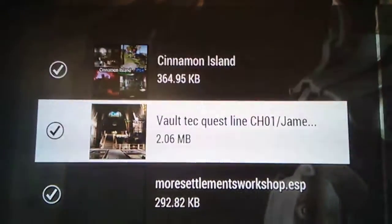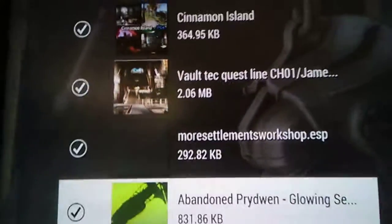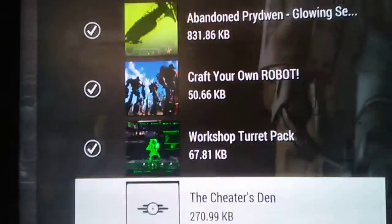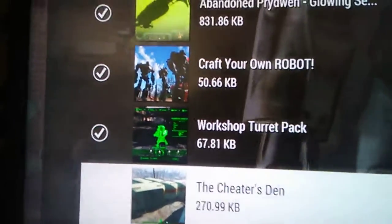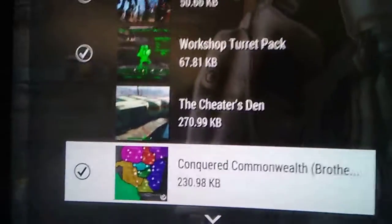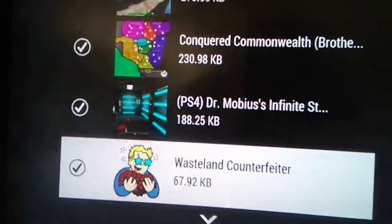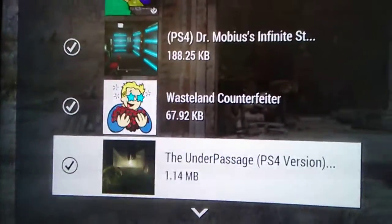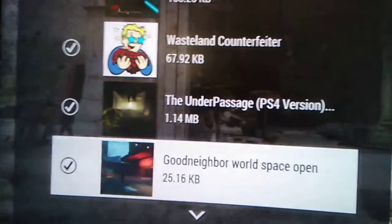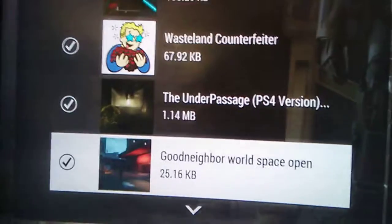Starting with Cinnamon Island, Vault-Tec Questline, More Settlements, Abandoned Prydwen, Craft Your Own Robots, Workshop Turret Pack, The Cheater's Den, Conquest of the Commonwealth Brotherhood, Mobius Infinite Storage, Wasteland Counterfeiter, The Underpassage, Good Neighbor World Open Source, Good Neighbor World Space Open.